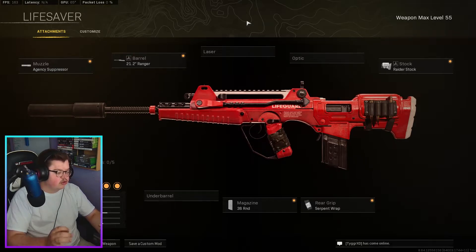The last weapon I'd suggest trying is the FFAR. The FFAR got a buff — I believe the ADS time was buffed, making it a little bit quicker, and I think maybe the range or damage was buffed as well. This build is more catered towards an SMG style: Agency Suppressor, Ranger barrel, Raider Stock, Serpent Wrap, and 38 rounds.